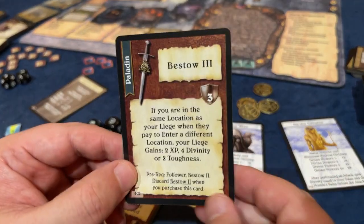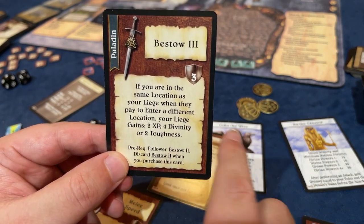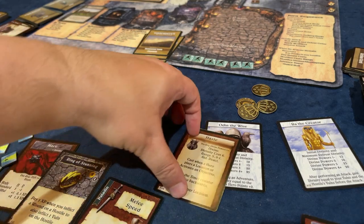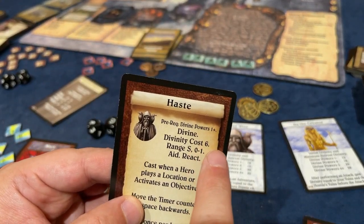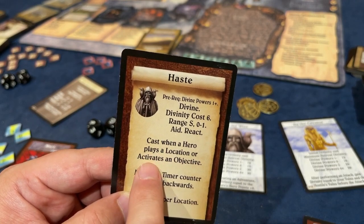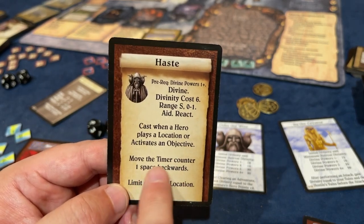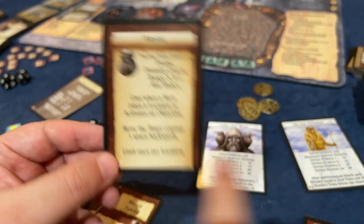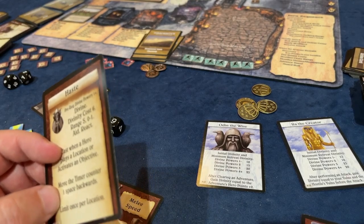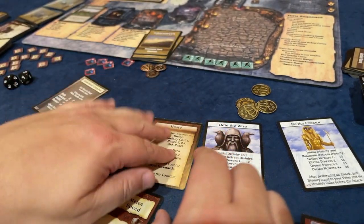He also gets Bestow 3, which gives either 2 experience points, 4 divinity, or 2 toughness every time he moves into a new room - when your liege does. We were talking before the video ended about possibly getting the Haste spell. It costs 6 divinity to cast, but it's a reaction, so it doesn't cost an action. Every time we play a location or activate an objective, we move the timer back one space each time. It's limited once per location, so we're going to be able to cast it for every location. We get 3 divinity from him every time we move into a location and spend 6 on this, which is a net loss, but it's still not a bad deal. I'm very much looking at the Haste spell.